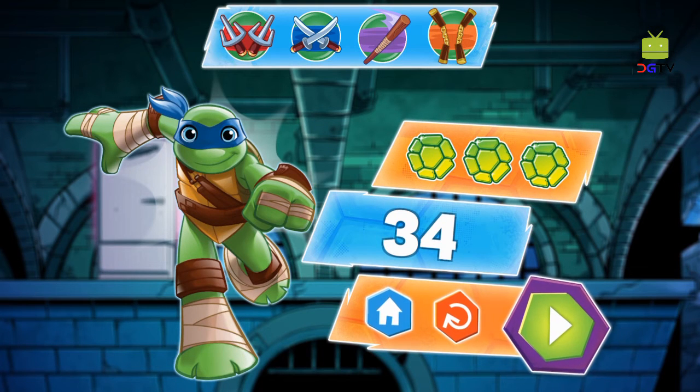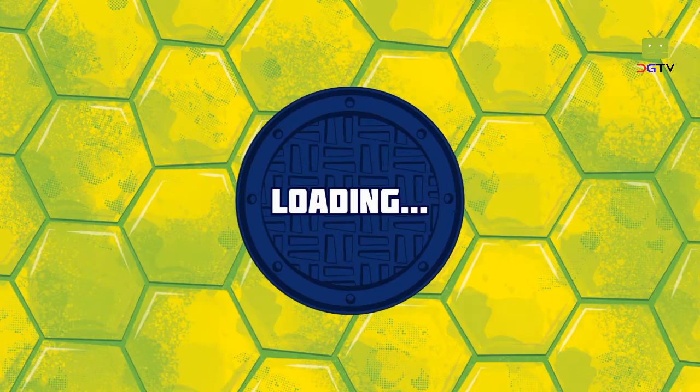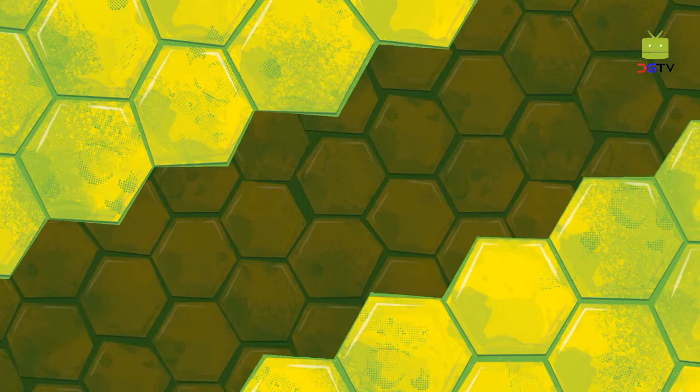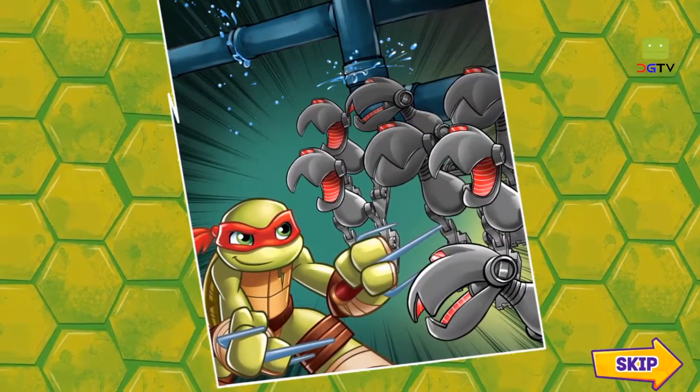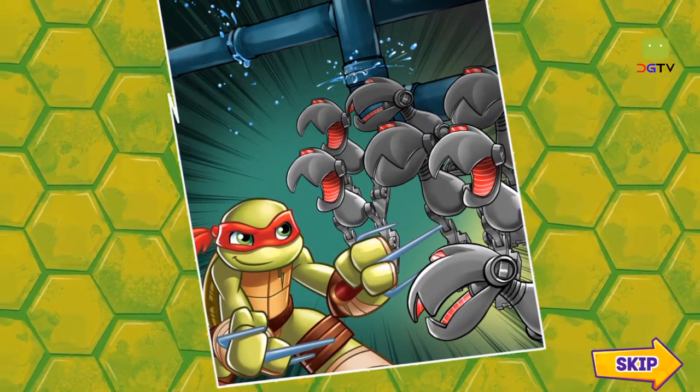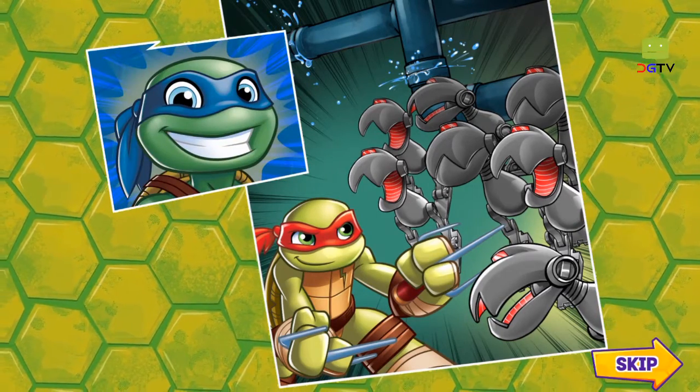Tap the shells to unlock this special move — when it appears, Raphael leaps into action. More mousers! They're all over the place. These bots are clamping onto the pipes and water is spewing everywhere. We gotta clear them out before they do any more damage.